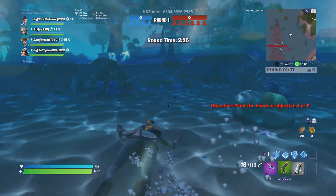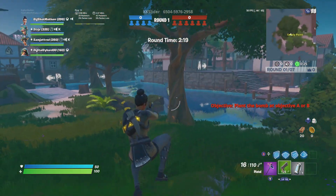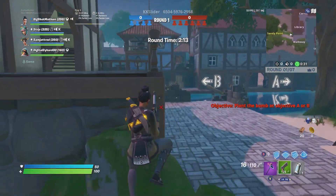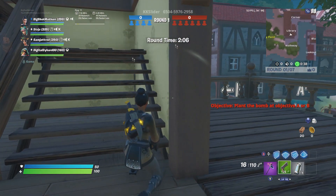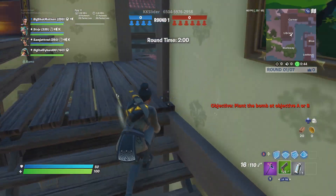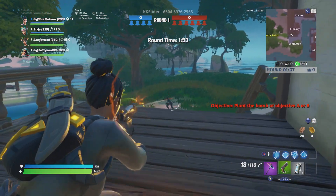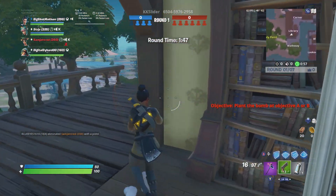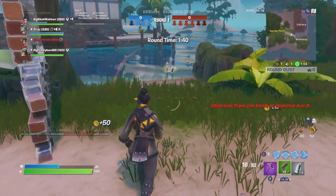So this is the map, and let's go. Someone didn't buy shield on our team — that's fine. There's already people up here. I think he's in the water; I think he's trying to get the flank on people. My aim was terrible. Alright, got him.